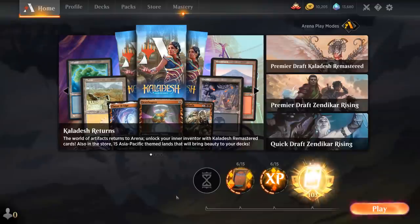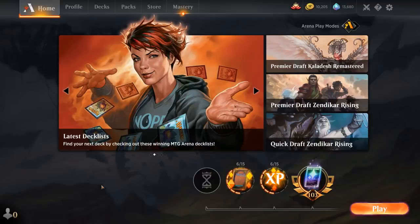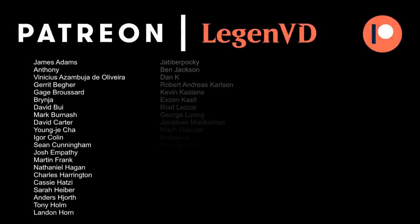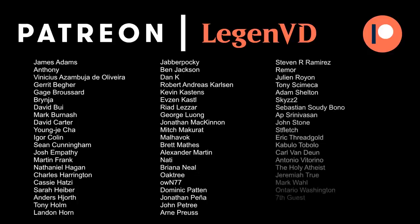We got to see some nice games with the MasterChef deck. The combination of Treasure Map plus Marionette Master is a deadly one and gives the deck a fast win condition it didn't really have before. One issue with food strategies is that they're pretty slow and grindy — well-suited against control but lacking a win condition against faster combo-oriented decks. Now you can sometimes win pretty early thanks to Marionette Master. Thanks for watching, hope you enjoyed, and as always have a nice day. I also want to thank all my patrons — you can become a patron yourself at patreon.com/legendvd and decide the topic of future videos.